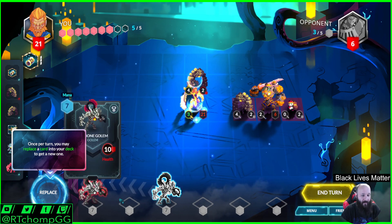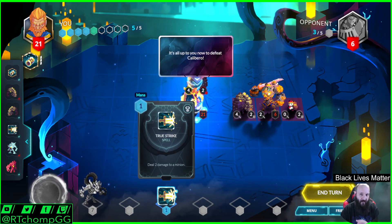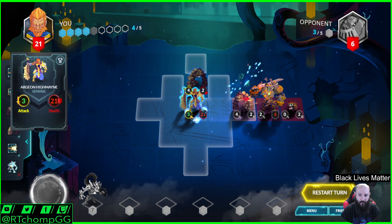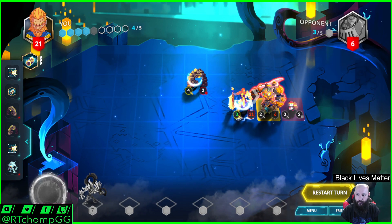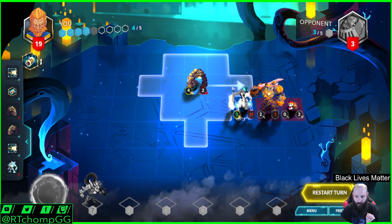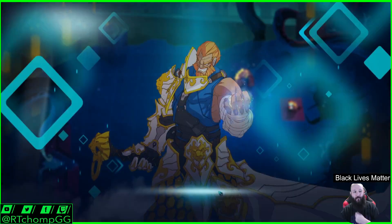Here's where they explain the replace mechanic. You draw two every turn, but then once a turn, you can take a card and shuffle it back into your deck to get a different card. It's up to us to defeat him, but clearly we clear the blocker. I'm going to attack with our hero first so you can see how that works.